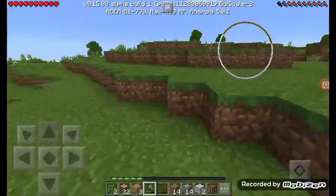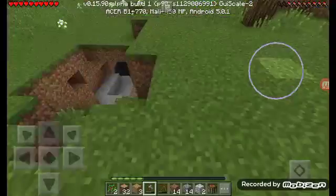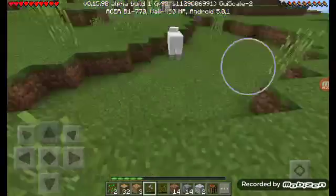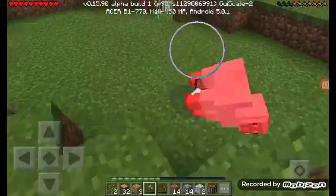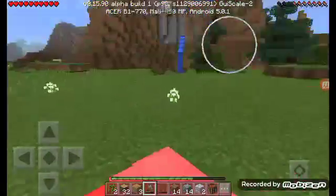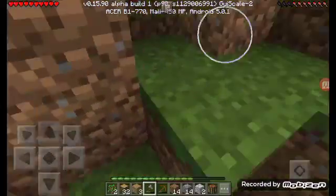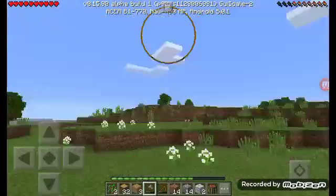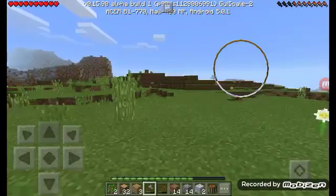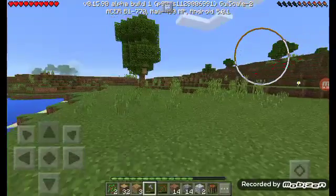Sheep right now are more important than anything. I see two in the distance — that's a good sign. There's a cave right there, and three sheep, okay, so we're set. I think I'm going to build the house out here because there's so many animals and it's a flat plain, so I can build a house easier. Let's find a good flat area — this direction looks good.